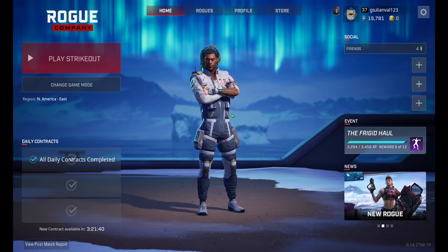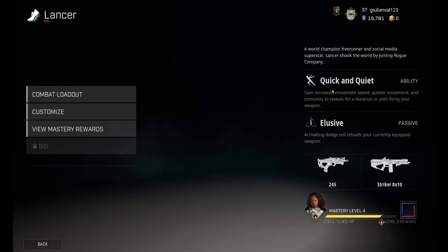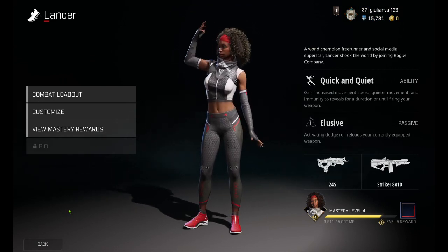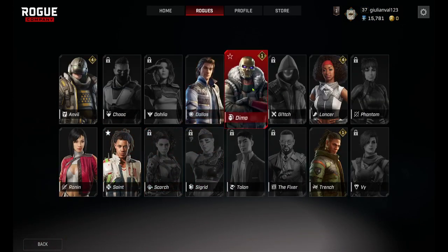Okay, so this is for you. I'm going to show you how you get Lancer. Just follow my mouse right here — go to Rouges, and then we're here, then hit Lancer Nation. Right here you should see 'purchase item' like this.